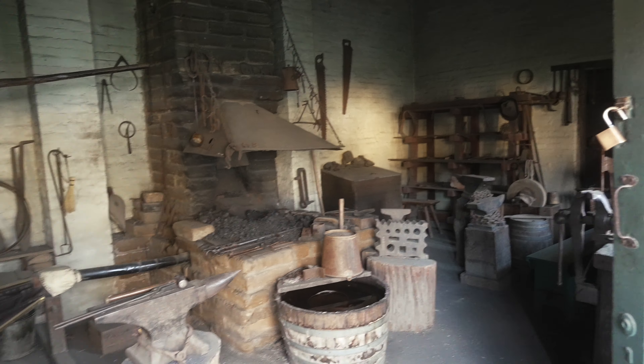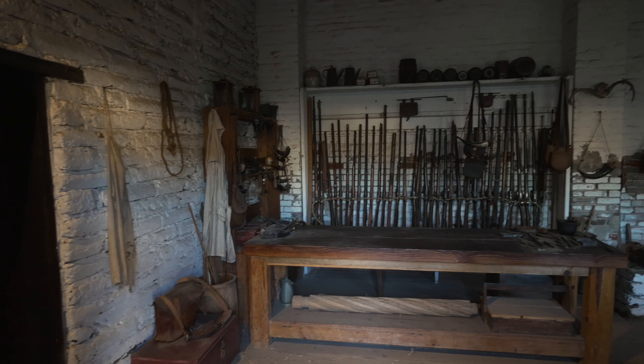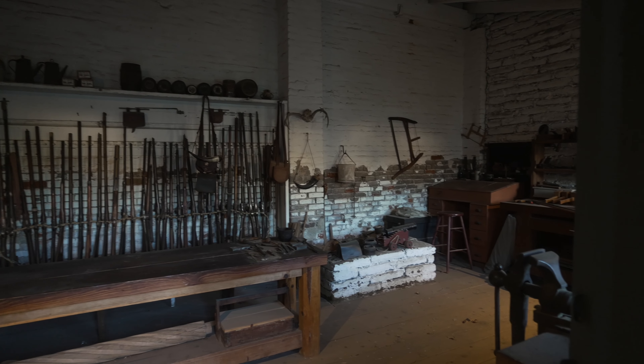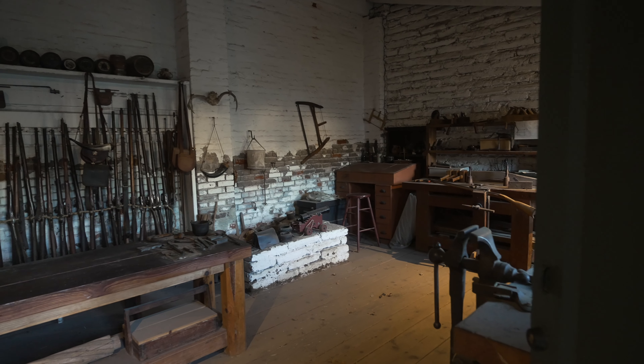There are a couple of anvils and some old wagon wheels in the back. This is the gunsmith shop — where you would get your guns repaired and built. There are a lot of really cool old rifles in the back and some desks and other items.